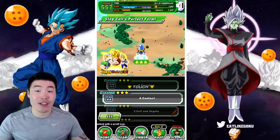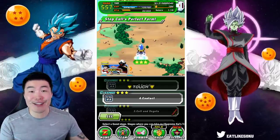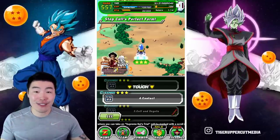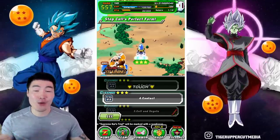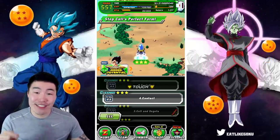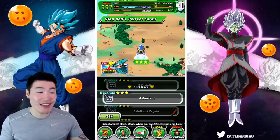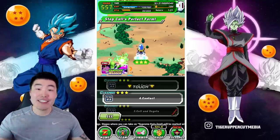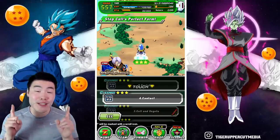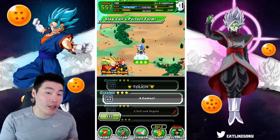With the recent addition of a couple of new units in Global's Babashop, especially that new STR Android 13 who is an absolute monster, I've seen a lot of people on Twitter and the Dokkan subreddit asking once again what the best stage to farm Incredible Gems actually is. And after some extensive research and personal testing, I've narrowed down the answer to one specific stage in the story mode.